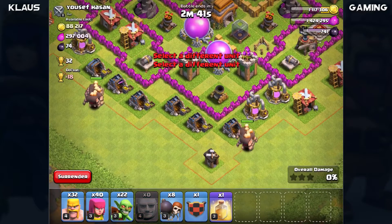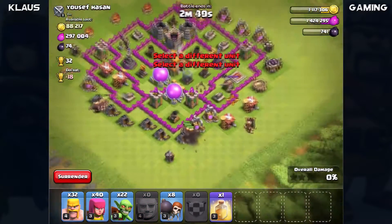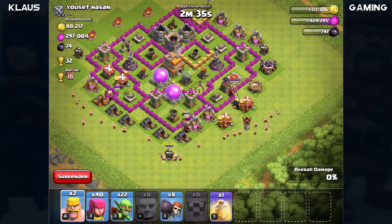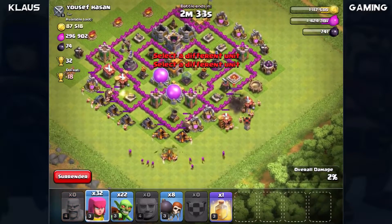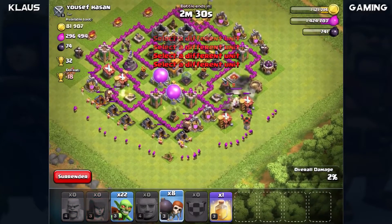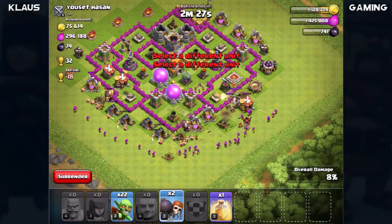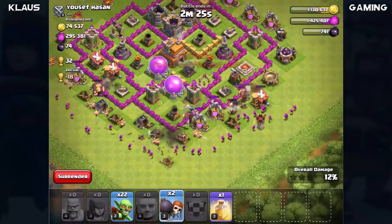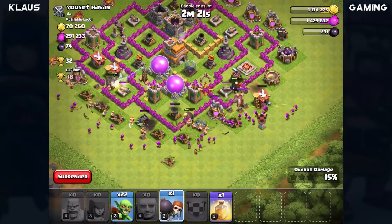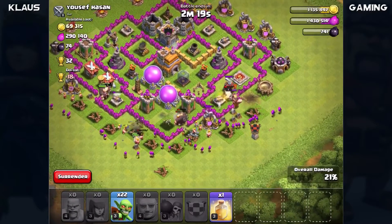I've also got clan castle giants - I'm going to drop them over here on the right side. They're max so they'll be fine. I'll drop my barbarians mostly on the right side to deal with the king because the giants will stand there and die against the king. Then we'll drop our wall breakers on one side and then the other. Looks like we got into all the wall compartments, so that'll be good.